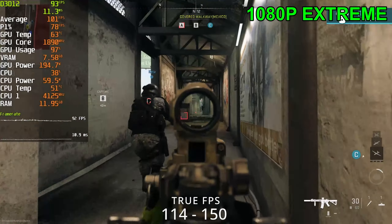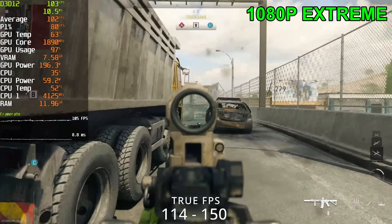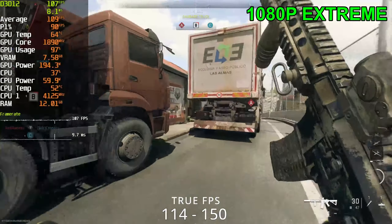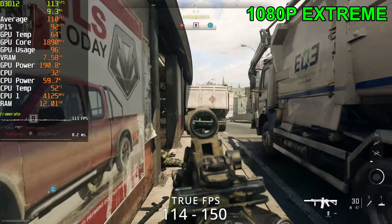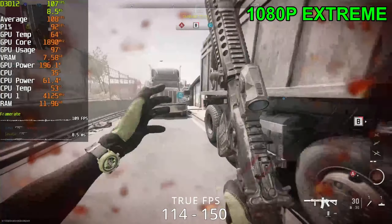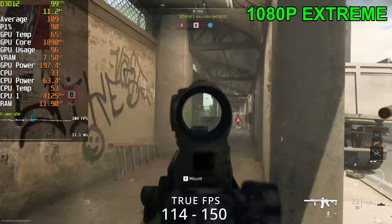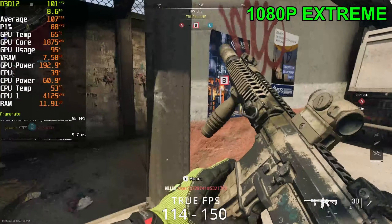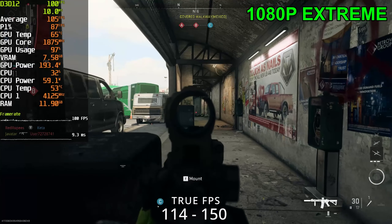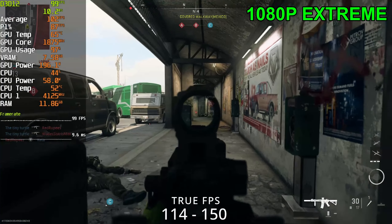We wouldn't really lose too much FPS going from ultra to extreme — basically the same performance it seems like — compared to going from low to balanced, where we lost a lot more. I'm kind of trapped here — I can't really push because they're waiting for me. I'm playing a little more campy on this one because this map is basically made for camping.